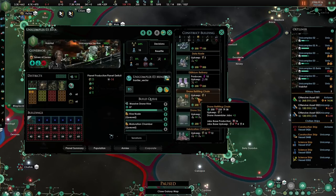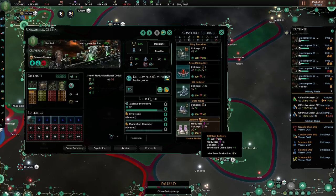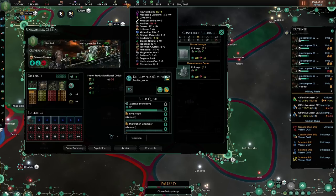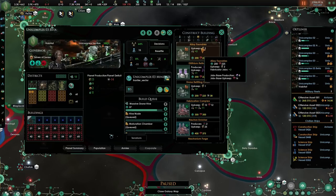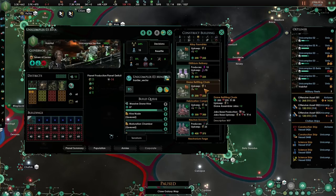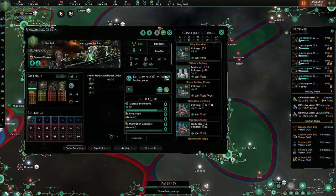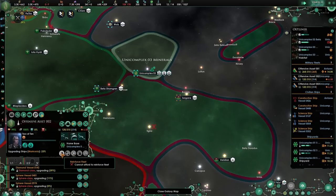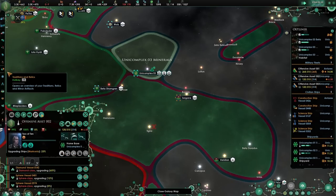Do we actually need the amenities? I believe so. And you are going to be researched as well. Maybe we are going to be boosting the drone... Let's see — production, there you go. Drone refitting chain — I've not been making those at all. So build a few of those. Cannot afford to resupply the fleet — I bet I don't.